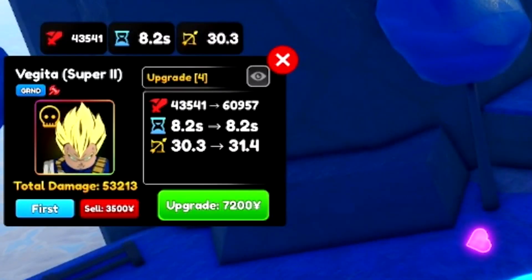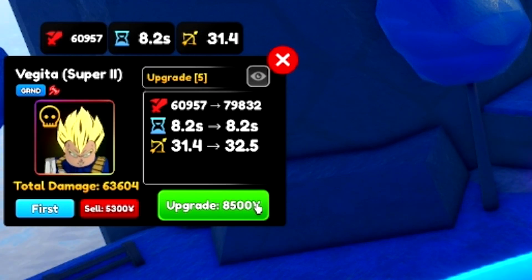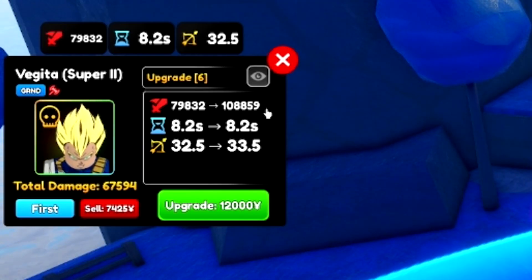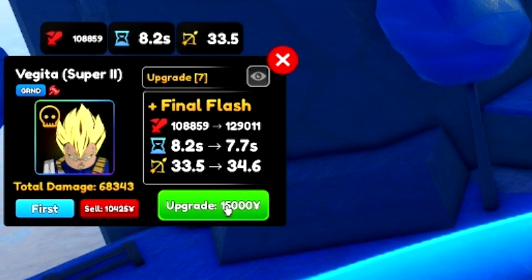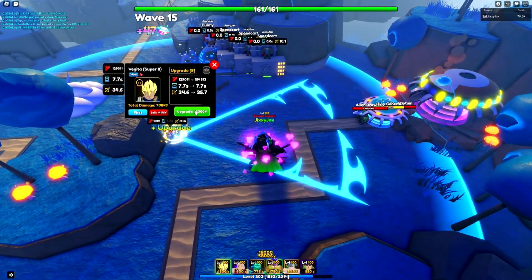Continuing upgrades: 60,900 damage at 8.2 cooldown and 31.4 range, then 79,800 damage at 8.2 cooldown and 32.5 range. The next upgrade jumps to 108,000 damage - a lot of extra damage - same cooldown and 33.5 range. Then we unlock Final Flash: 129,000 damage, cooldown goes back down to 7.7, and we gain 1.1 more range.